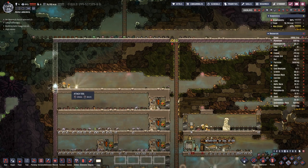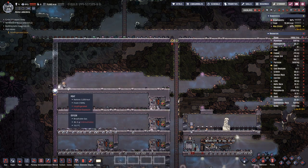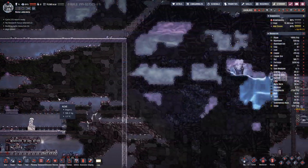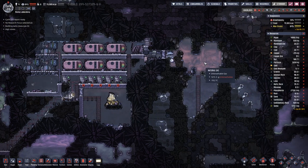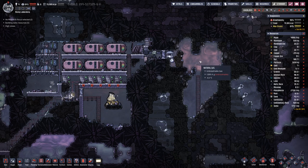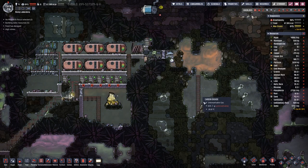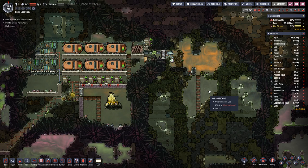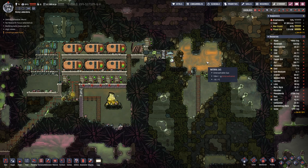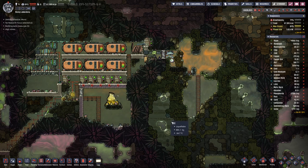It looks like we have a stuck duplicant there, so let's make meat out of that. Up here our containers are full, which means this chamber in here will also fill up. And up here at the top we have polluted oxygen, then the natural gas and then the carbon dioxide, which has a low density of 850 grams per tile versus 1050 grams per tile.